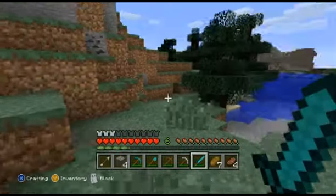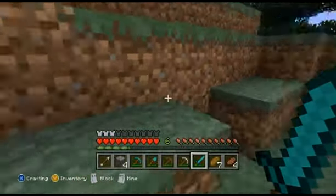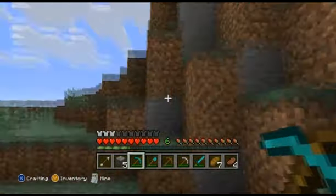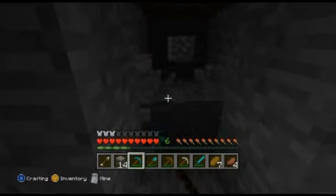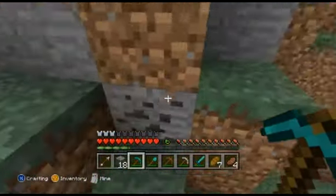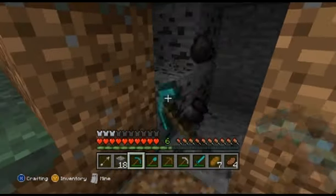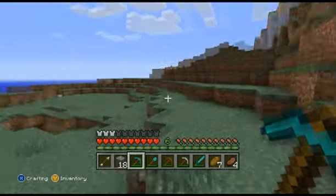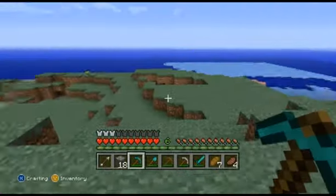Oh I can hear zombies - there's definitely a zombie around here somewhere. Some coal there, we'll have that. It helps with our XP as well and you can never have enough coal. I don't think I'm out of torches so we could do with some. We'll just have a little look over here and see what's going on. Oh, beautiful flower! Oh there's a pig over there - we'll have a bit of that.